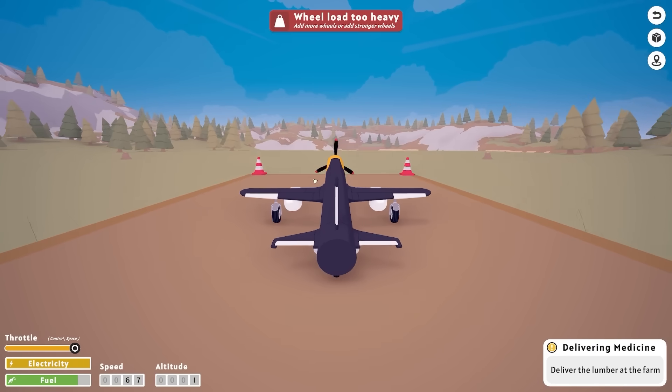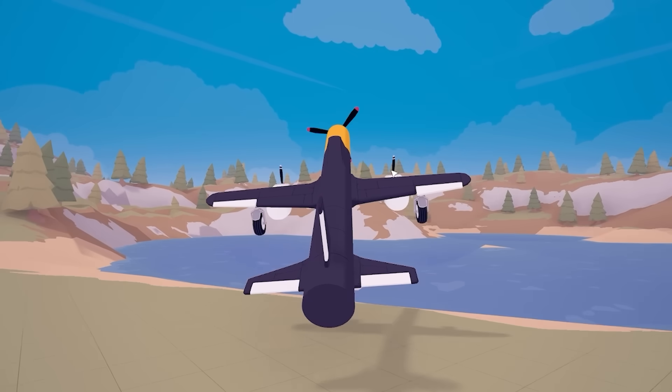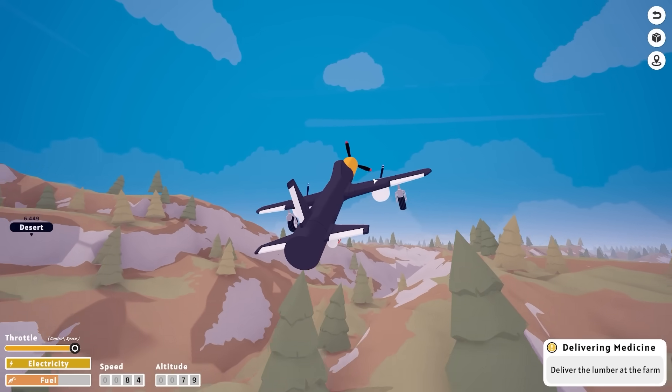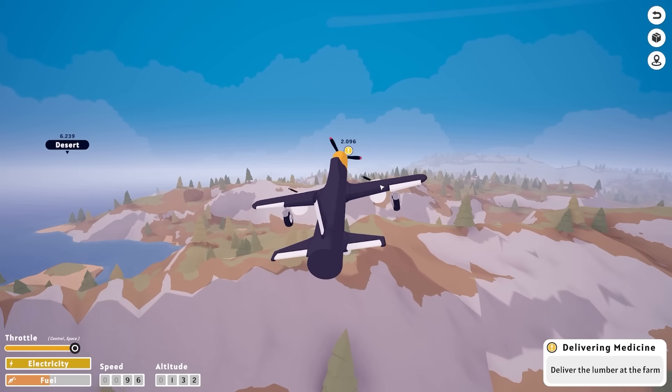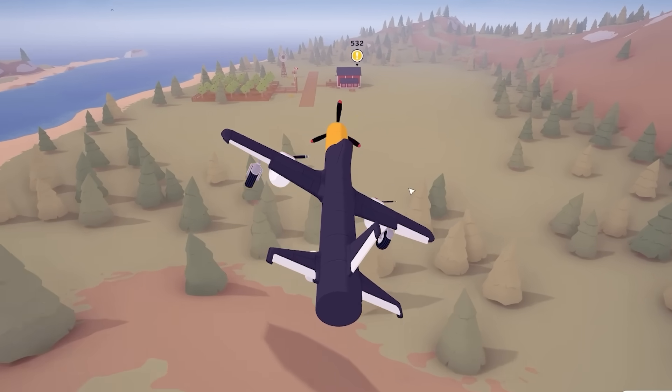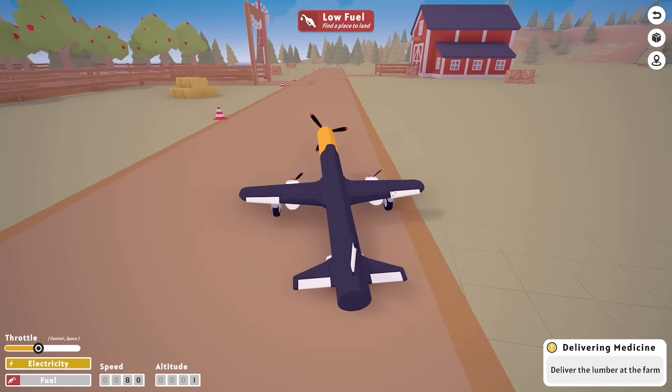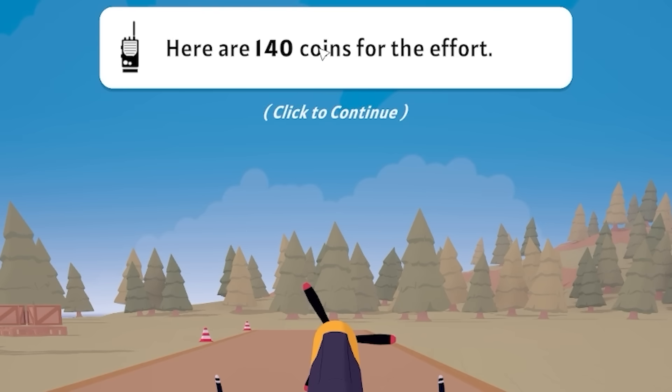I've loaded up with the lumber. Oh, I just lost some back wheel. I'm hoping with the extra power we've got extra lift. It was the power we were slacking before. Yeah, we're getting there easily now. So now we've just got to land without our rear wheel, try and land on my front wheels. There we go. Delivered - 140 quid.